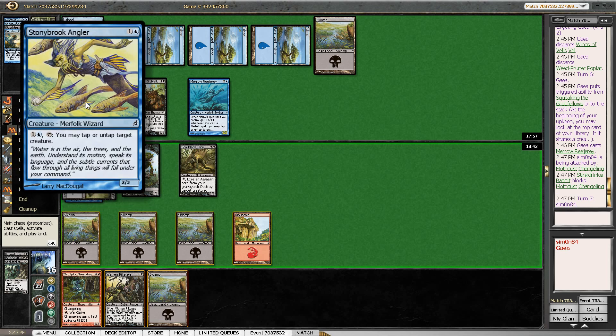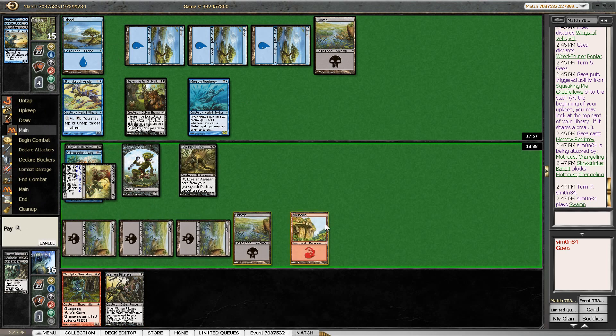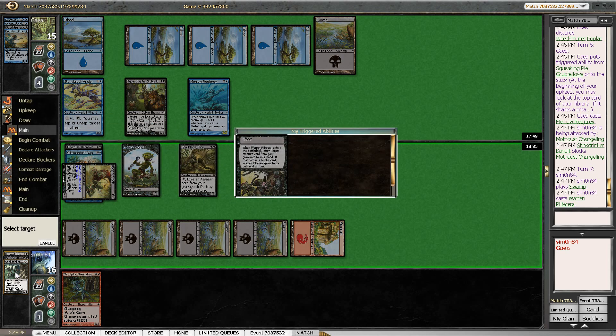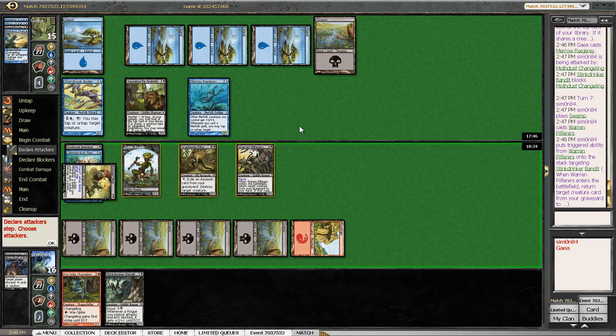I will have one of my creatures tapped down anyway, so I will just allow that to happen. I could have threatened an attack first but I don't think my opponent would have tapped anything — there was really no reason to. Let's get this Stinkdrinker back. Now the Pilferers are not being tapped. I can attack with the Pilferers, trade with anything my opponent has — and that would probably be the Grubfellows. If I don't attack, my opponent just taps down something and attacks me back.